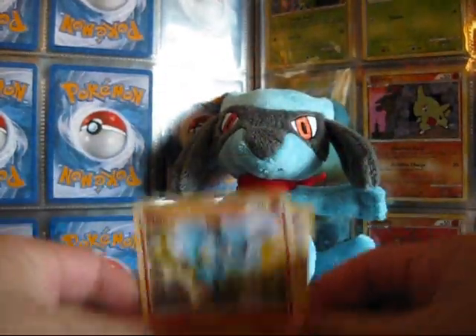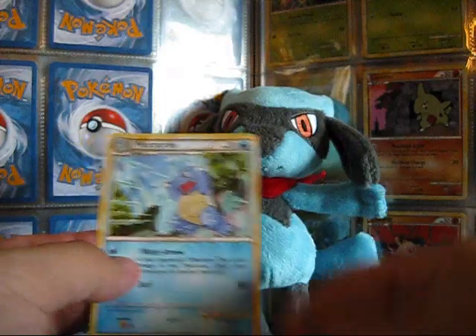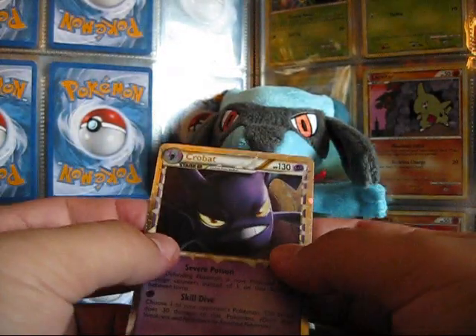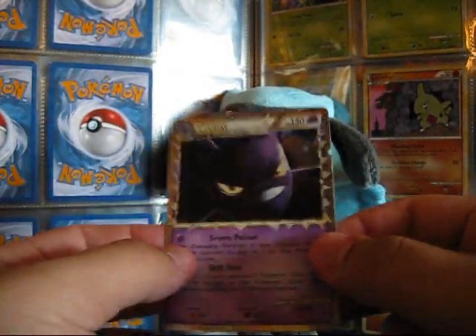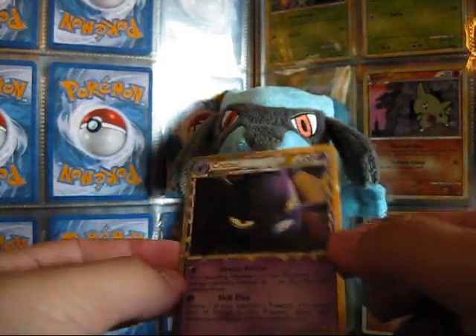Something good. Got a Riolu, always nice to get. Natto, Terriursa, Carnivine, Weedle, Golbat, Goodrod, Wartortle. The Reverse — yes! Another Prime: Crobat Prime. And the rare is a Night Tails, which is up for trade. So that's nice — Crobat Prime.